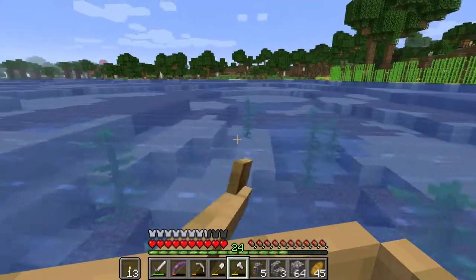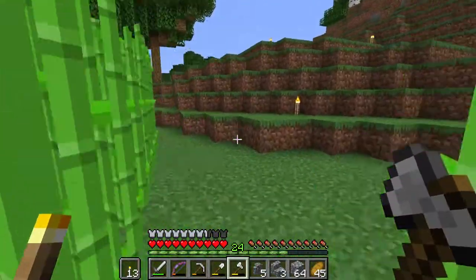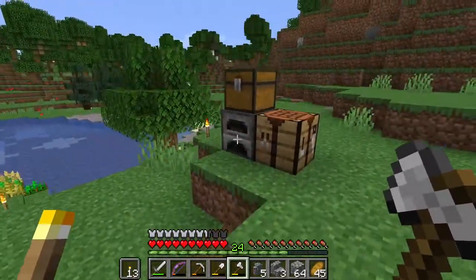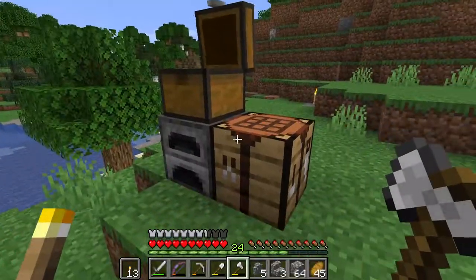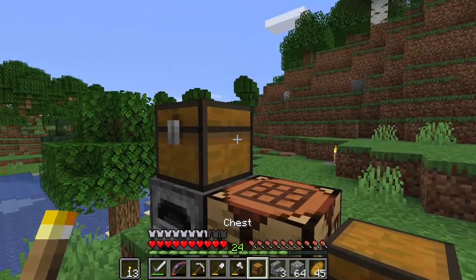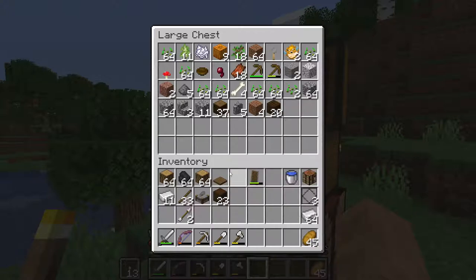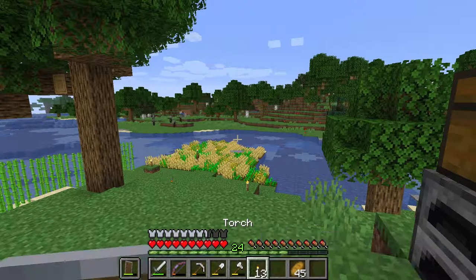Wait, let me land over there — there should be a chest. Yeah, that chest over there. Should I take my dog with me? He could probably do some damage, right? Yeah, we're gonna do this. Let's make this a double chest first, then just throw in everything here so I don't lose it if I get killed — at least the building materials and such. Let's get our shield equipped.